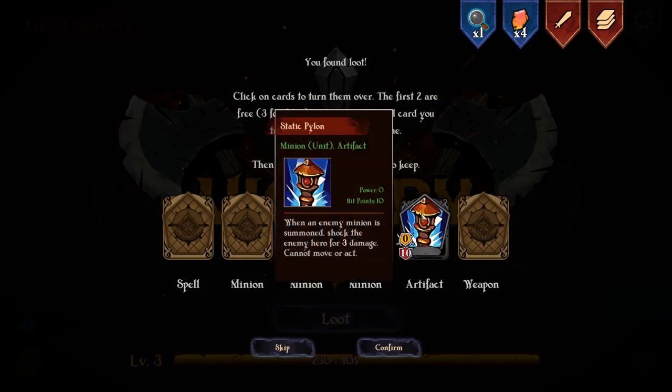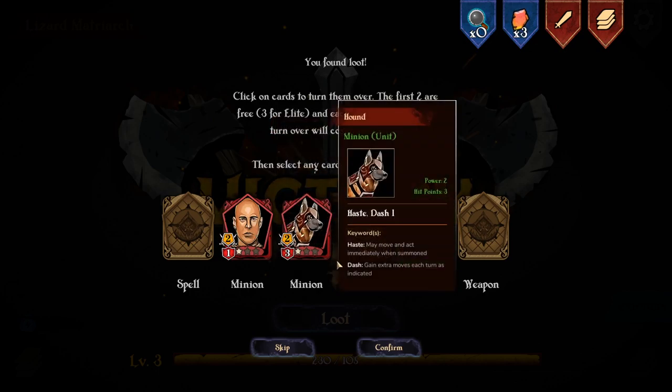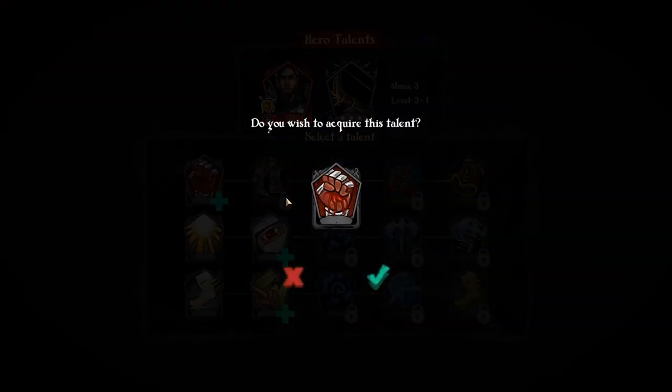Artifact! When an enemy minion is... shock the enemy hero for three damage. Cool, I have that! One more - I'll give him a minion. Oh, it's into the haste. I'll give him another minion. Dog! Right, take those. And I can level up my lad! Let's do that - four extra hit points.